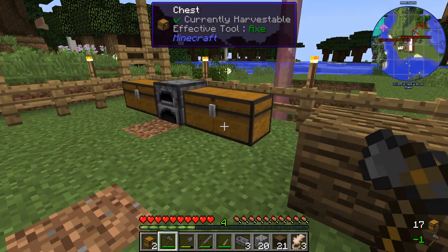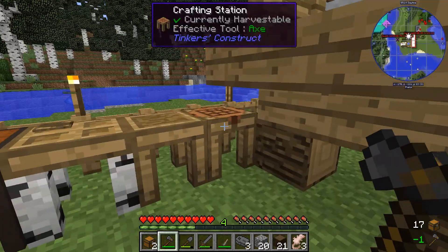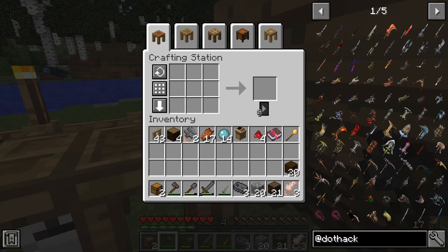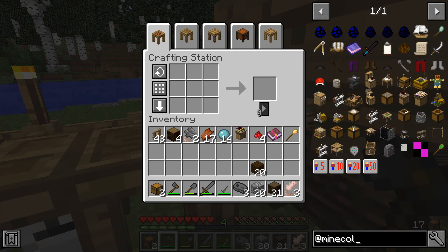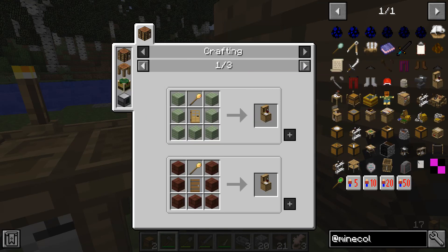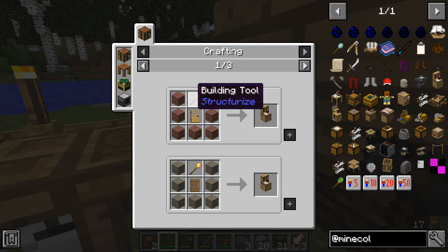Do I have any sticks just lying around? I don't think I do. Dang, that's fine. Alright, so here's how this works. We're going to go to Fine Colonies. The first thing we have is the town hall, but the first thing we actually want to build is the builder's hut. And so it's going to be planks with a door and the building tool.